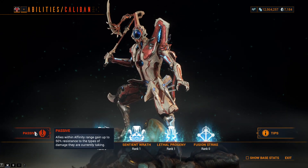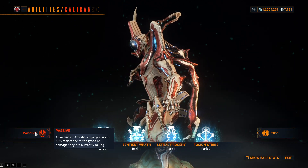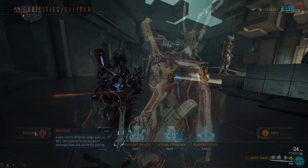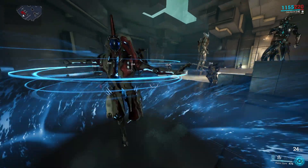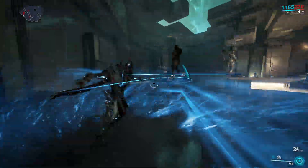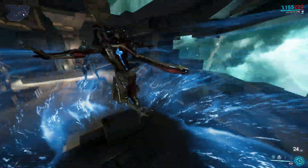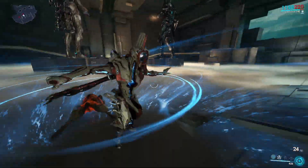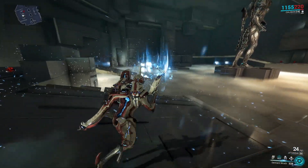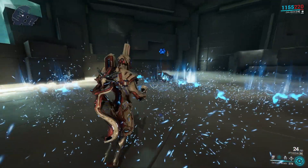Caliban's passive is Adaptive Armor: allies within affinity range gain up to 50% resistance to the types of damage they are currently taking — note this does not stack additively with the Adaptation mod. Razor Guile is his first ability: become a spinning vortex of death. Hold the attack button to accelerate the maelstrom and increase damage, or tap to dash toward a targeted enemy. Hitting enemies inflicted with Sentient Wrath creates a destructive blast. Sentient Wrath smashes the ground, sending a radial wave; those not killed are lifted into the air and take amplified damage. Sentient Wrath is Caliban's Helminth subsume ability.